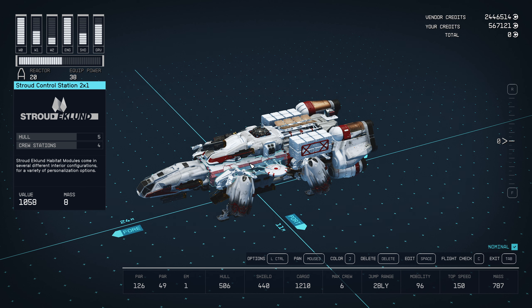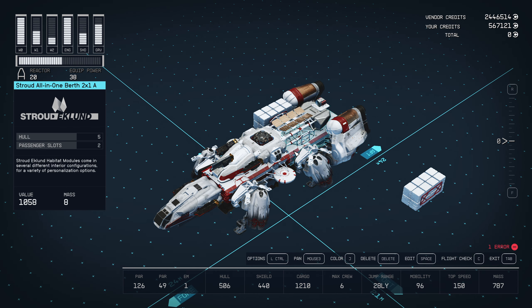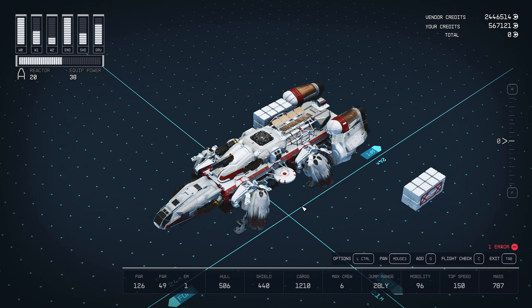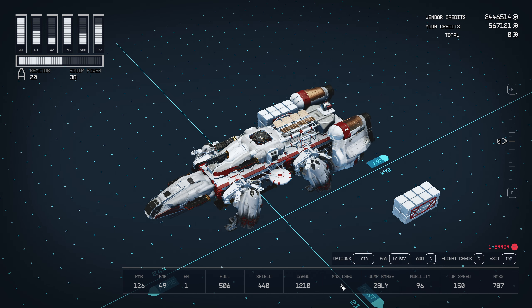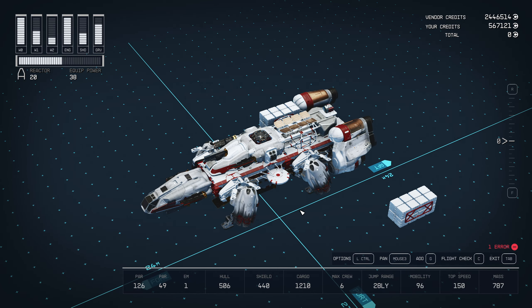Because I lost the unique control station, I have Stroud components here — because, let's face it, Walter's paying for this. So you have a Stroud all-in-one berth and then the Stroud control station. That's mostly to get myself up to 6 crew, because the base ship only has 2 crew stations. So, still not max crew by any stretch, but decent — you can have a decent amount of crew.